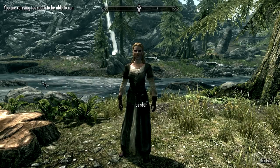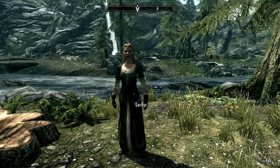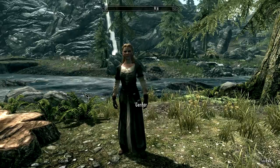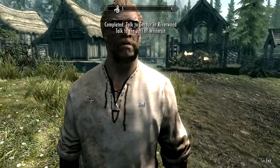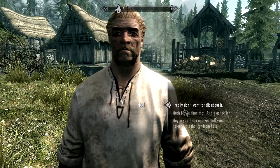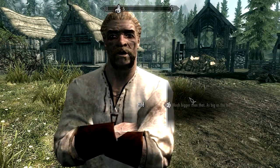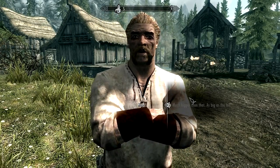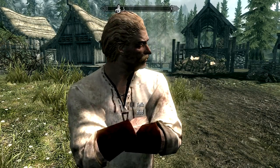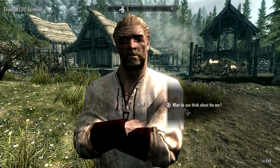There is something you could do for us — the Jarl needs to know there's a dragon on the loose. Riverwood is defenseless. We need to get word to Jarl Valgruf in Whiterun to send whatever troops he can. An NPC at the mill describes the dragon as bigger than a house, bigger than an inn.